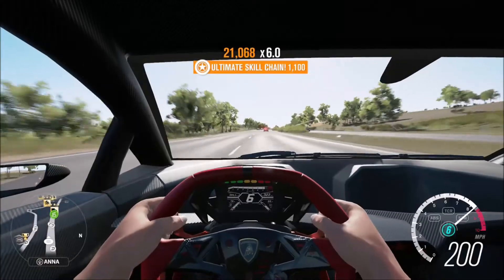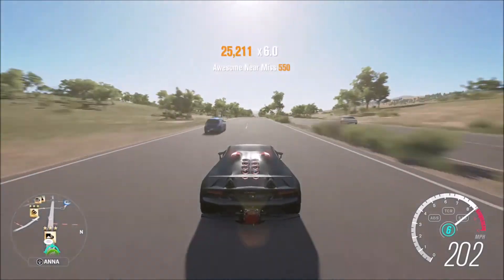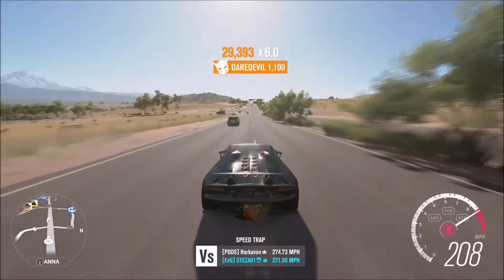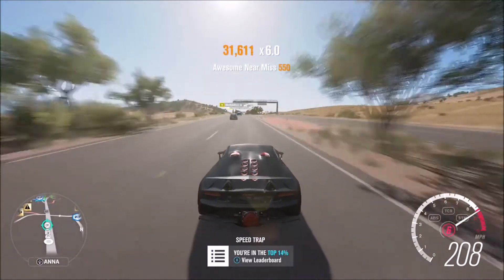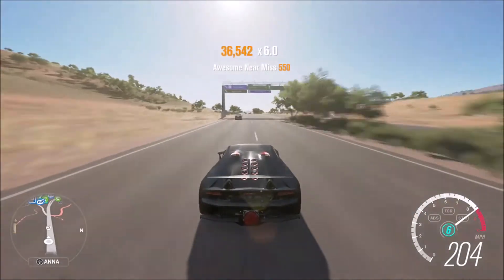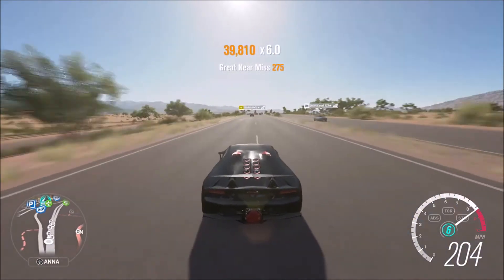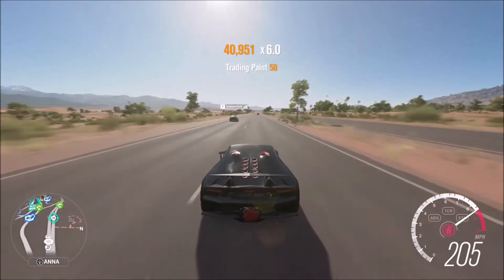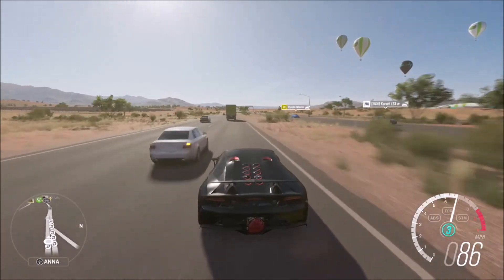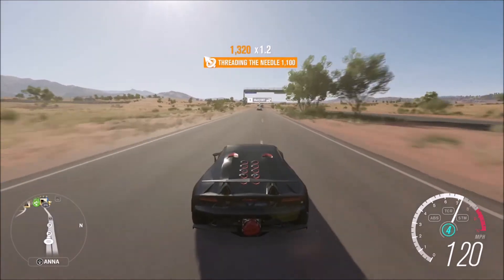It's easier to go full pelt straight down the motorway on the correct side, because on the wrong side not all the cars line up. The Threading the Needle skill happens when you have a car on either side and go straight through the middle of them. It doesn't matter if they're not exactly side by side — as long as you get it within about two seconds of passing both of them, it counts. You're basically near-missing two cars at once. Just do that 10 times with a few runs down the motorway and you'll get it.